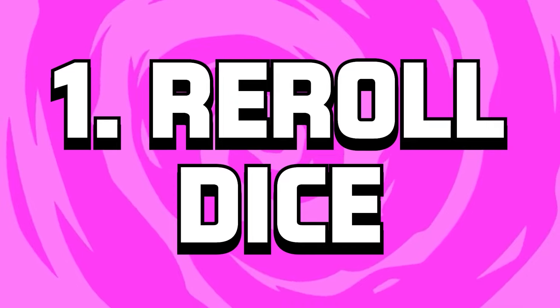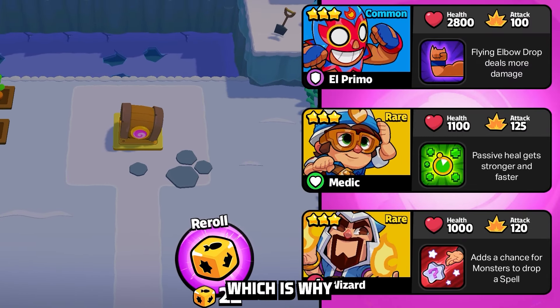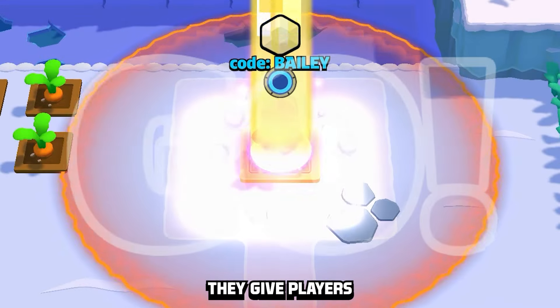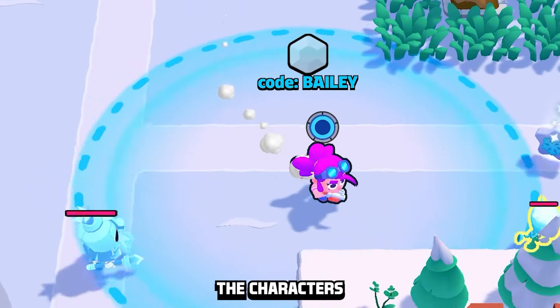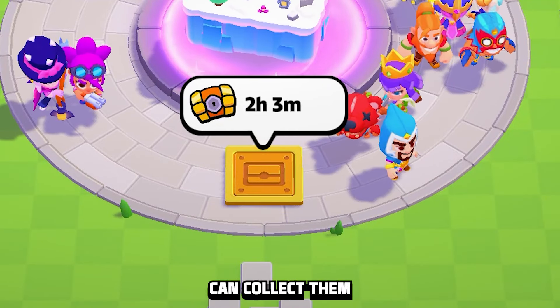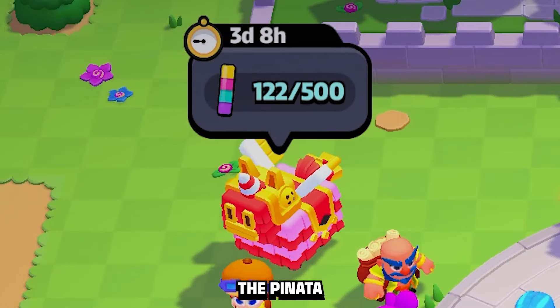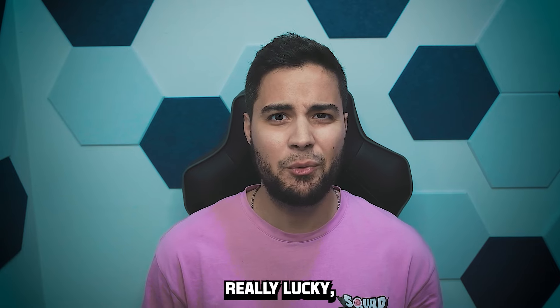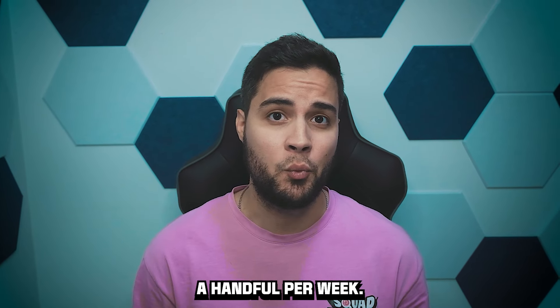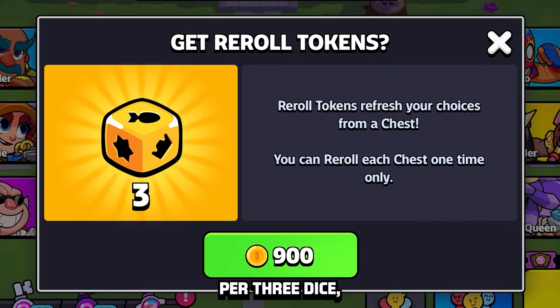Number one is Reroll Dice. Building the best squad depends mostly on getting lucky pulls from chests, which is why Reroll Dice exists. They give players a second chance per chest at getting the characters they're looking for and building their preferred squad. Free-to-play players can collect them in the daily chest, the free track of the gem pass, Tara's mystery challenge, or the pinata festival event, which, if they get really lucky, only gives them a handful per week.